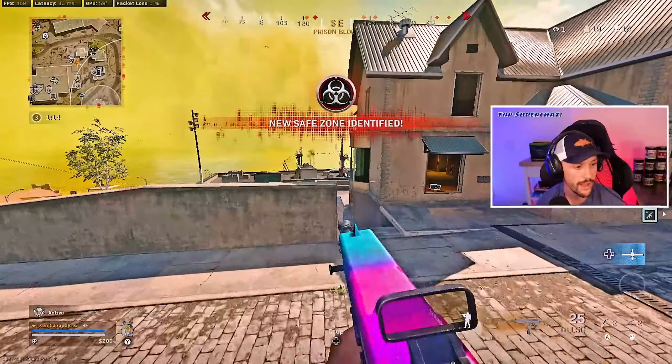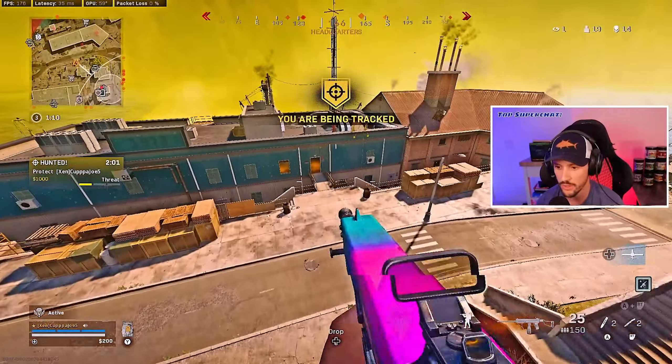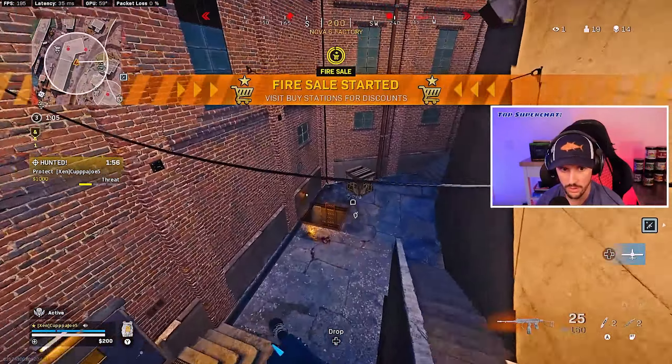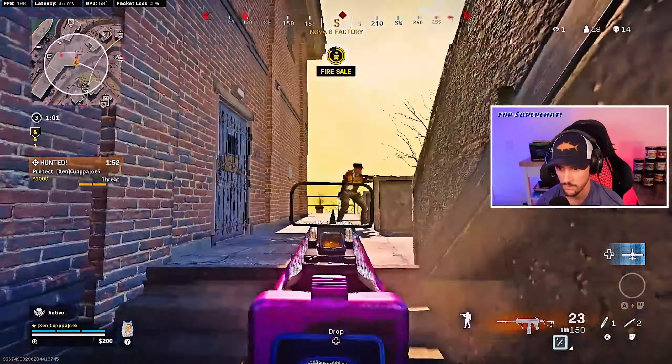Let's go over to Nova — a lot of action over Nova. How do you sprint so fast? Well, part of it is the mobility on this gun is really good. We're running quick stim. Dead.